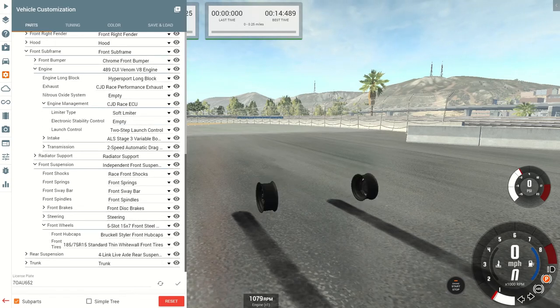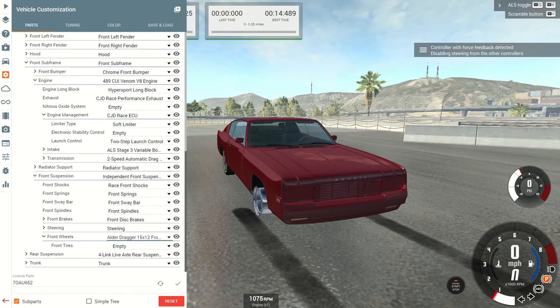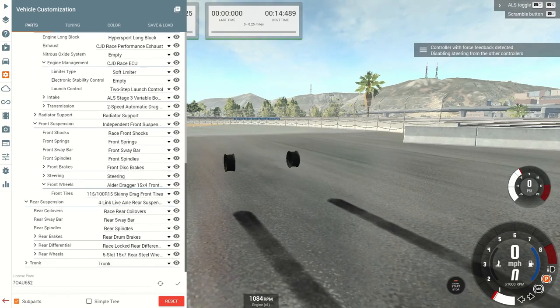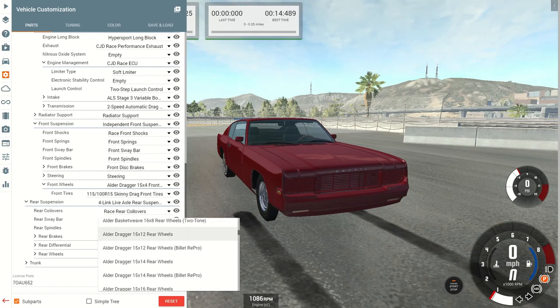Now let's change the rear rims and tires. Let's go to Alder Dragger. We're going to start with some 15-by-12s — not too wide of a tire, but still enough to get some power to the ground. I'm going to switch the fronts to 15-by-4s. Now we'll do the rear rims — 15-by-12s.